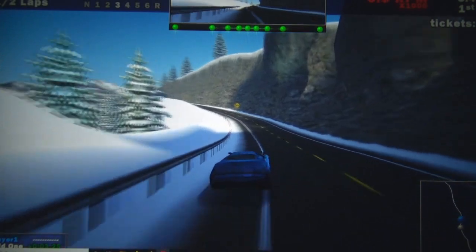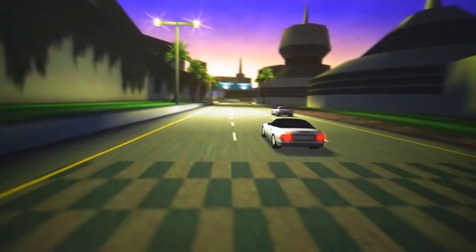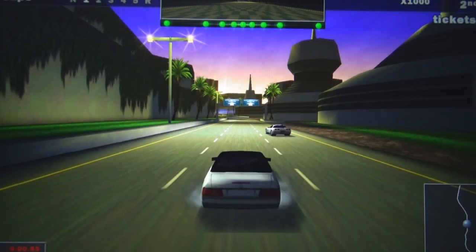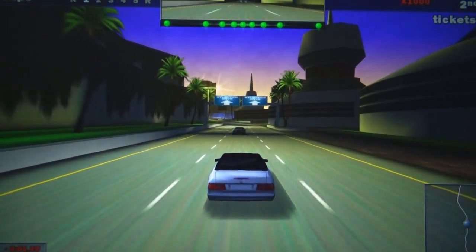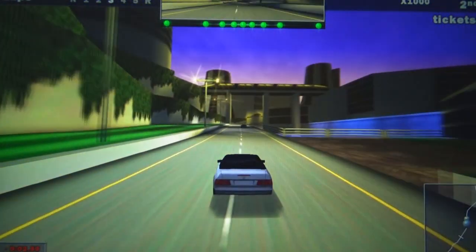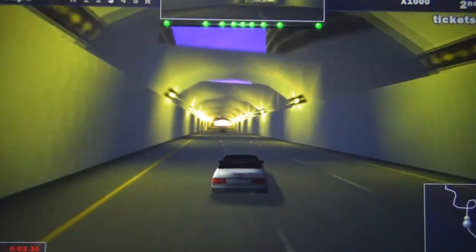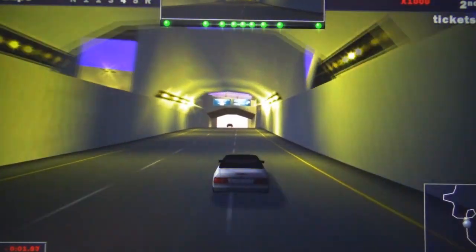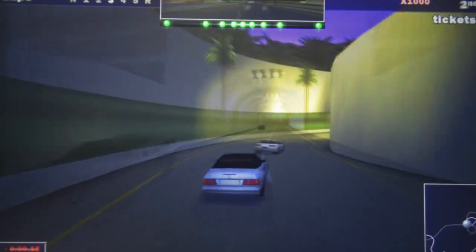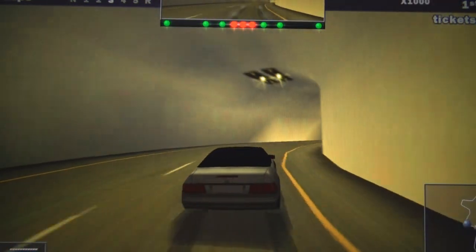I'm going to be playing this for the next couple of days. The last track I want to show you is probably the best showcase for what the 3dfx card could do — I think it's called the Aquatical level. It's almost reminiscent of Cruis'n World where there's an area you go underwater. You can see on the right a bit of a waterfall — again the lighting effects here. A lot of us knew what this game looked like on a high-end computer but we never really got a taste of it until now.